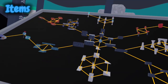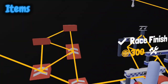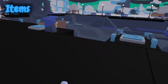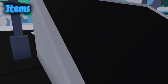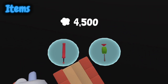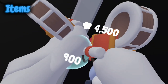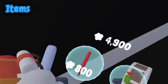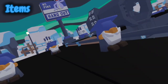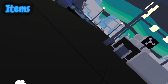Moving on to the cosmetics: you have the board right here. This is the sled — you attach it underneath you. It's a little difficult to equip, but once you do, you can slip and slide around anywhere. The direction you're facing determines which way you slide, so you can just slide your way around.